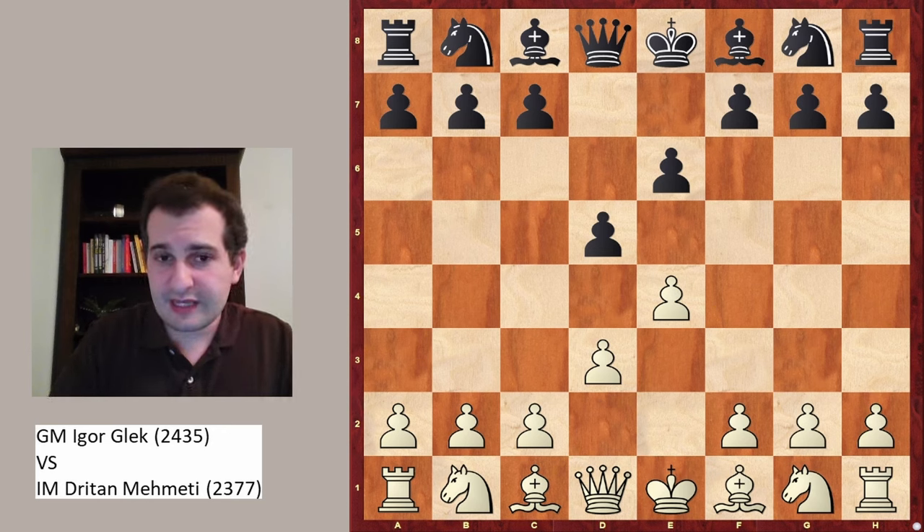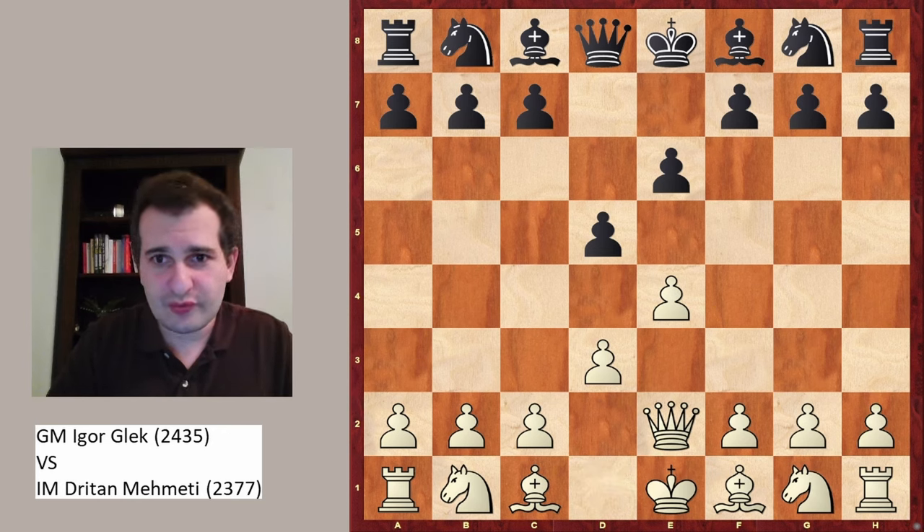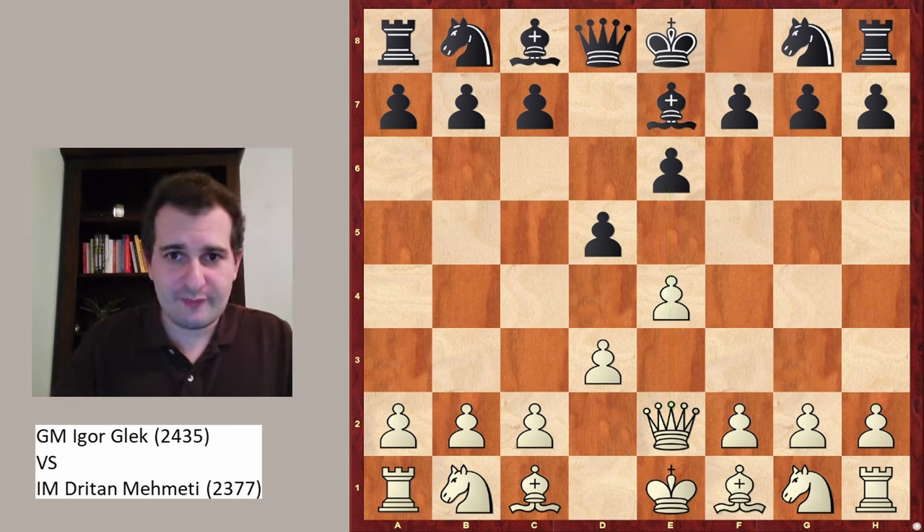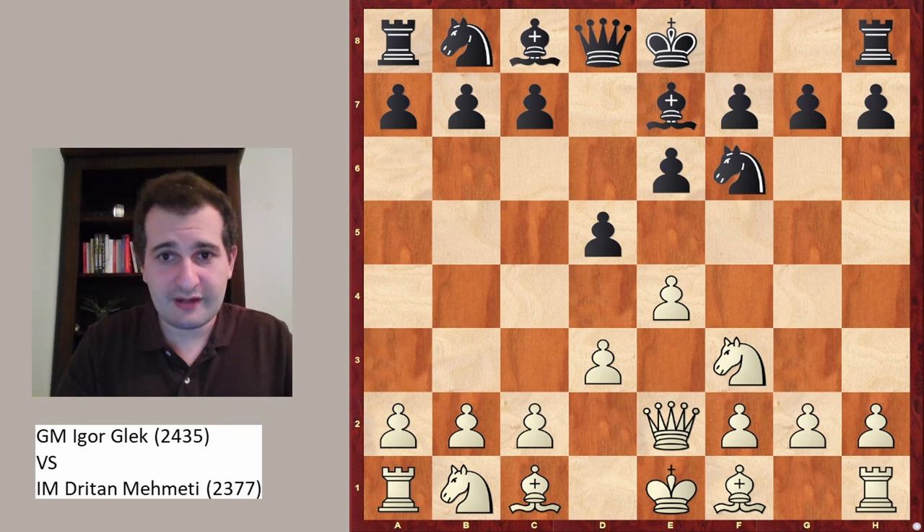In the game instead, Glek played queen to e2, and this can be seen as some sort of try to improve the King's Indian setup. With Nd2, you spare this move and control the e-file with the queen instead of the rook for the moment. Bishop to e7 played by black, Nf3, Nf6.